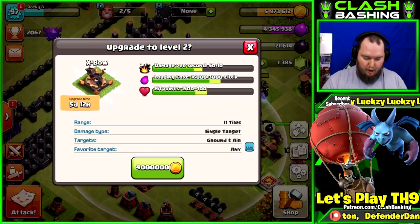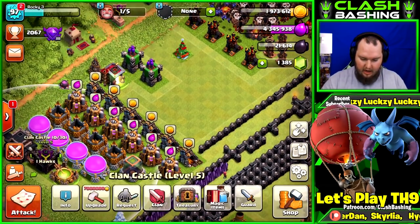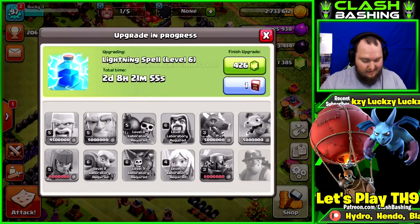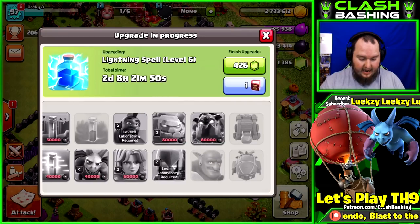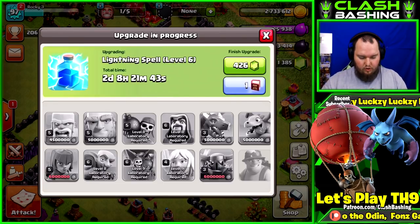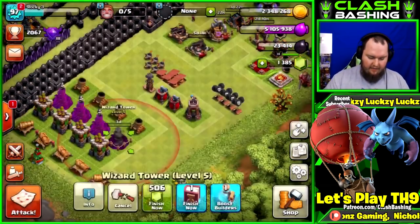Going to the treasury to collect that. In two days we have our lab opening up and I've been trying to think about what to do in the lab next — honestly I have no clue. I really want to get my heroes going up, which means I should probably do an elixir upgrade. I was thinking maybe archers or barbarians. Let's go ahead and drop this wizard tower, and for the last raid I'm going to throw in a lava hound so you guys can see how the army works with one.